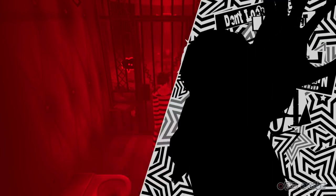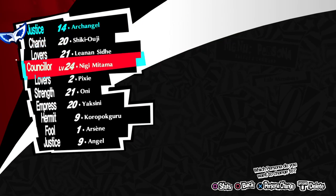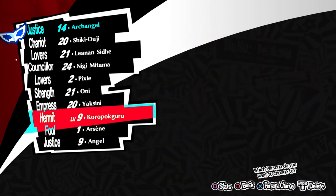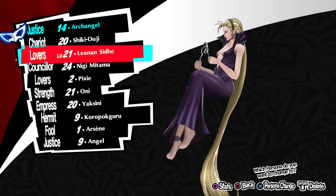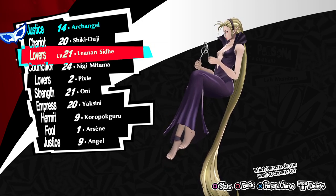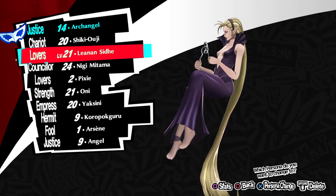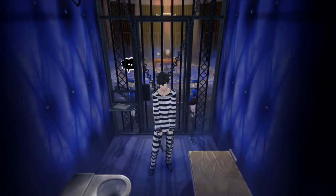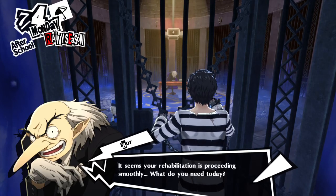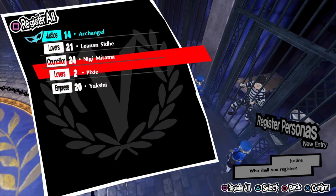So we're going to go over here to personas. Whenever you're leveling, whenever you get a mask, whenever you get a persona — if it's one you've acquired out in a dungeon, a palace, whatever, acquired from combat as a mask that joins you — you need to make sure you go back to the Velvet Room and register it to your compendium, your library. You want to register all the ones you've got.